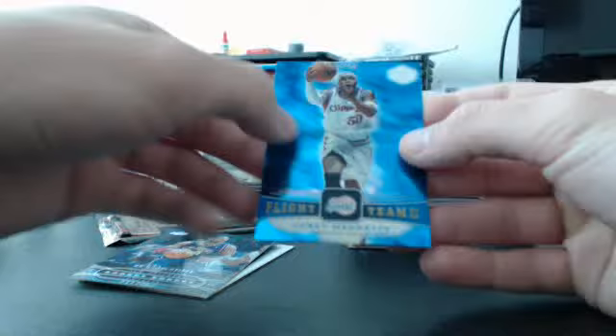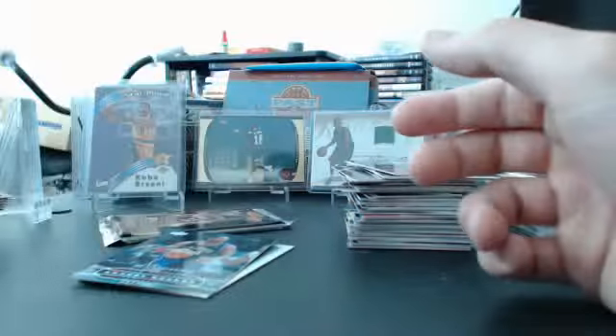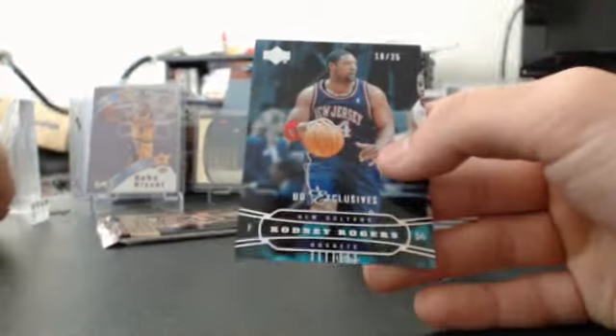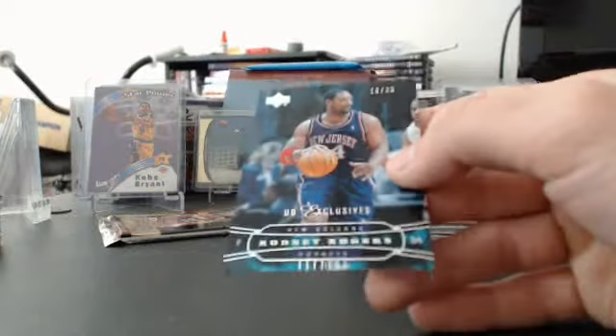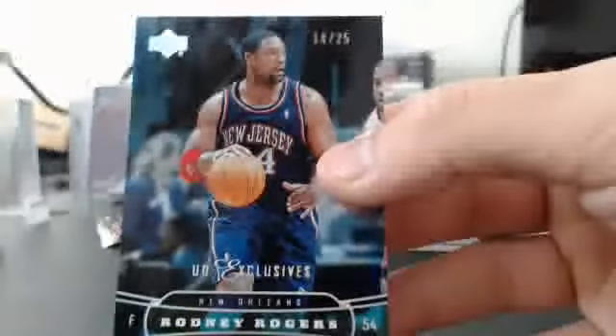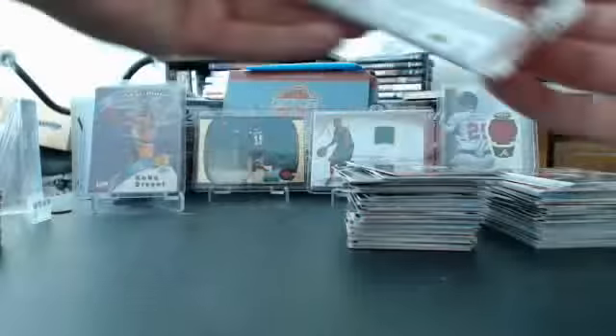A Team Onyx card would be cool to find just because they had an Upper Deck Exclusives card — really nice, and they were both one of those. An Onyx card would be cool just to see what exactly it looked like. Here is a UD Exclusive card, numbered out of 25 — very nice looking card. Rodney Rogers, 18 out of 25. Pretty nice looking card. Never pulled that one before. I'll have to check the odds of pulling those. I didn't know you could pull Upper Deck Exclusives from this product, so it's kind of cool.